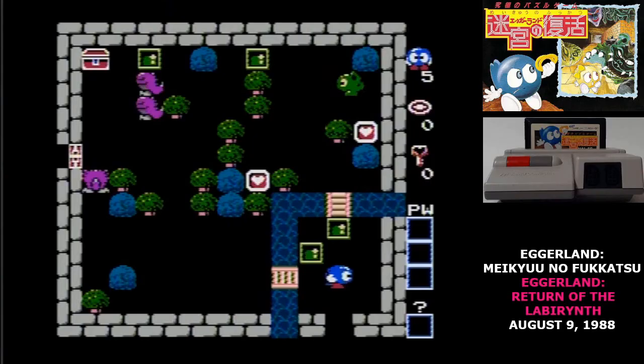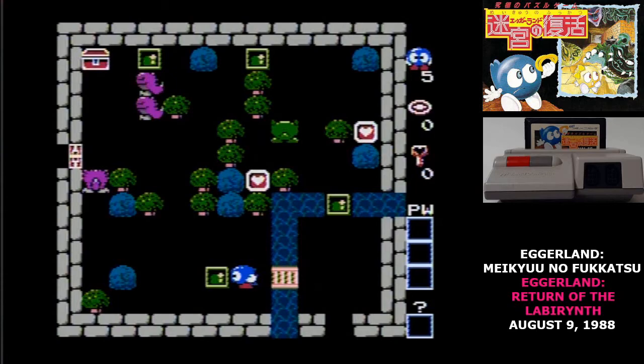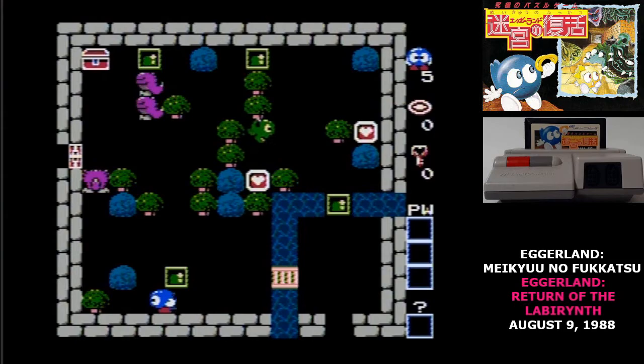The Famicom Eggerland games consist of a mix of puzzles from the computer games and some original ones, while the US Adventures of Lolo contained a mix of puzzles from multiple Famicom games and computer games. And then the later Famicom games used the Adventures of Lolo name.